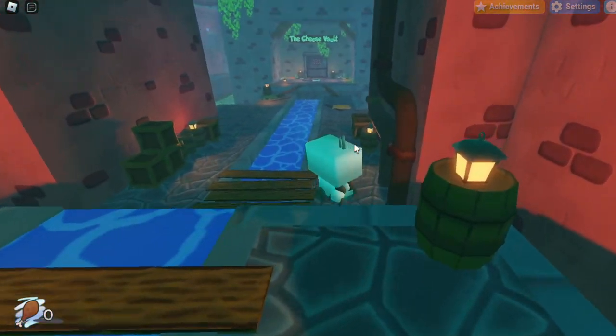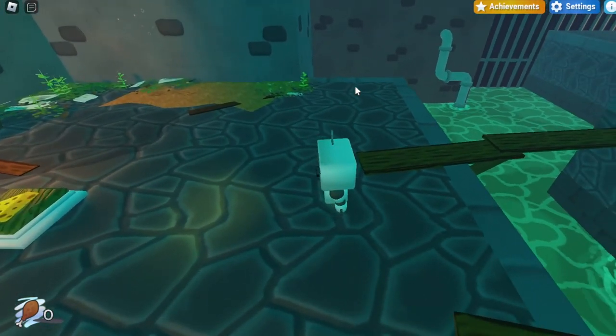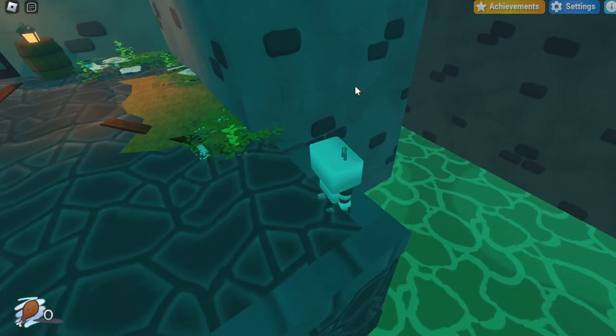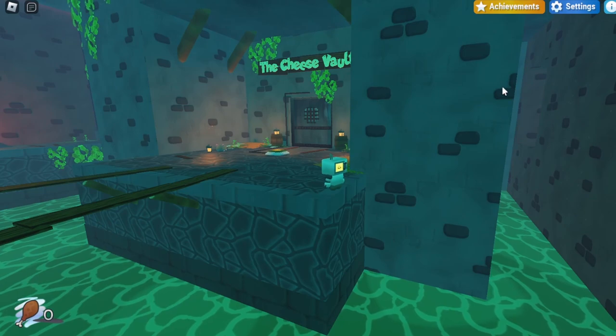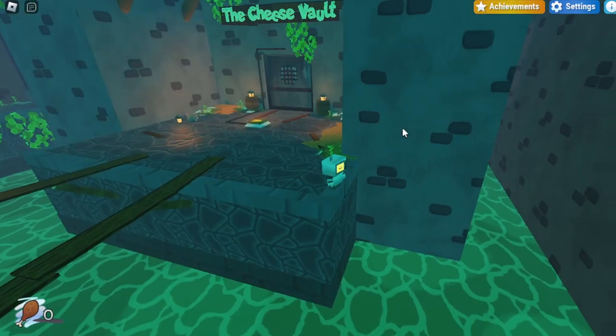Once you're inside the Rat Sewers, you want to keep moving straight forward until you reach the cheese vault sign. Once you're at the cheese vault sign, you want to get to the right side of this area near the edge, and if you zoom out over here you will see that there's a little opening in the wall that you want to reach.